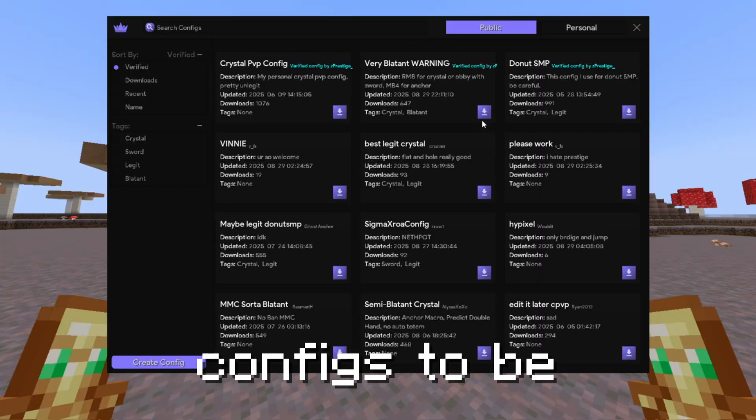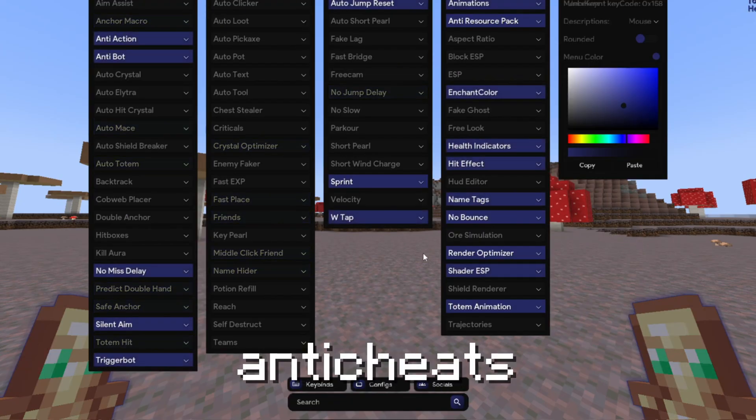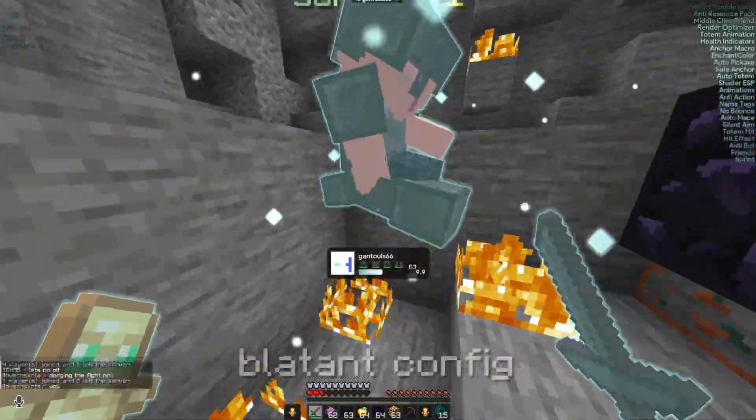There are also configs to be more blatant. Don't worry — everything bypasses anti-cheats, and it's actually quite hard to tell you're cheating, even with a more blatant config.